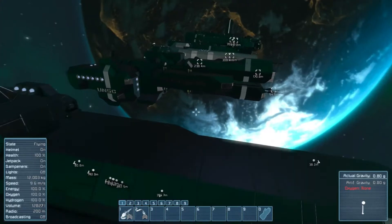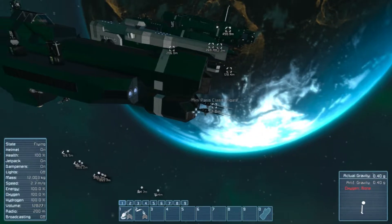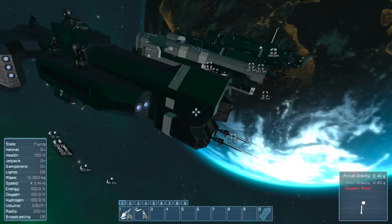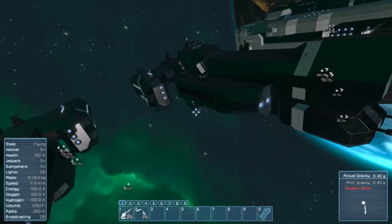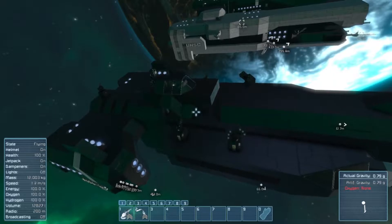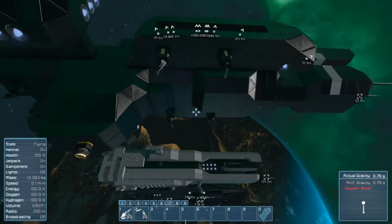Next to it over here I believe is another Charon, but they are naming it the Paris. I don't know if Paris is a specific ship in the Halo universe, but it is a little more heavily armed than the Charon — much more heavily armed, in fact, because it's got missile turrets up front, three Gatling turrets on the top behind it, and five Gatling turrets underneath. So this thing's definitely got some teeth.